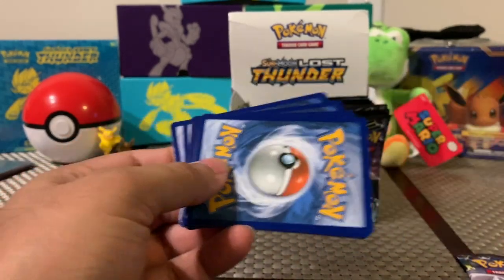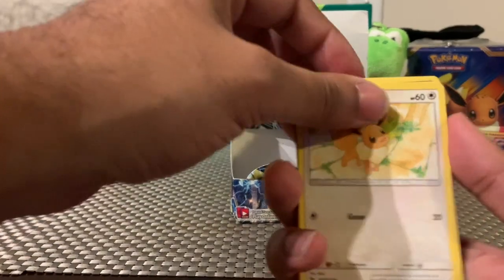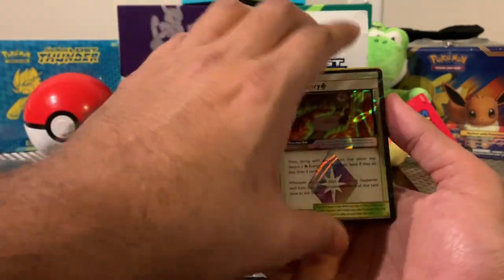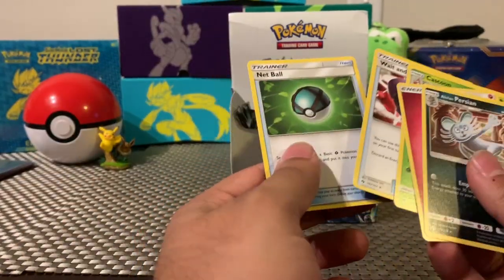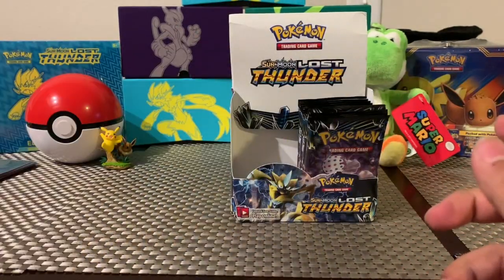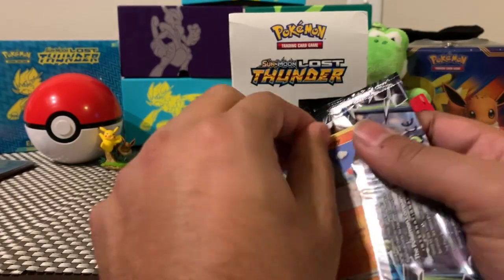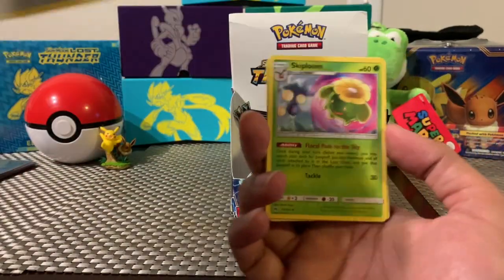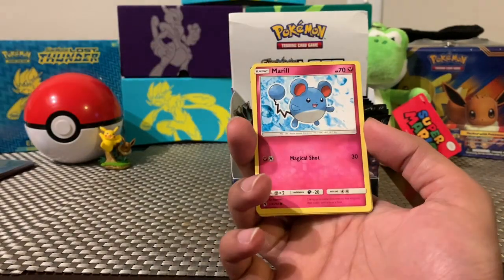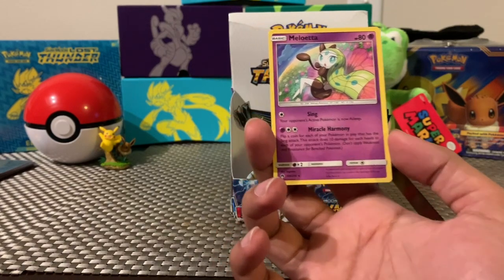There we go — that one was a little tricky, did not want to come out. We got Dedenne — Dedenne from Dragon Ball Z! And a Heat Factory Prism — oh shoot. We have a Net Ball — I think this one also comes in a secret rare, so that's pretty cool. I have this Lugia just here on the side. Here's the code card. I'll make sure to do the card trick this time so our rares are at the end.